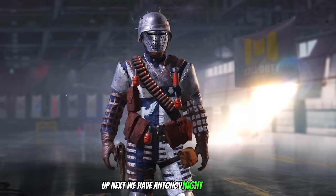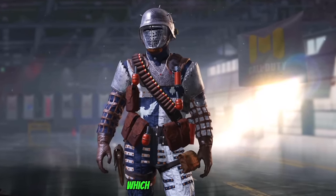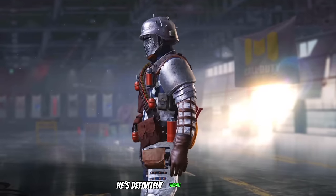Up next we have Antonov Knight Standard, a very nice reskin of a very cool character, which is available at the end of the Anniversary Treasure Hunt event at C5. He's definitely worth picking up.